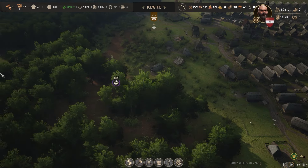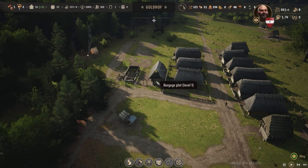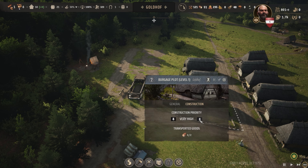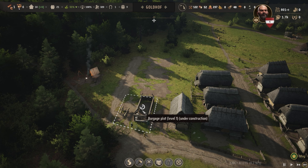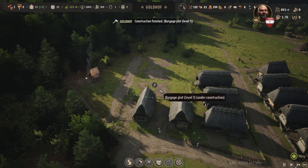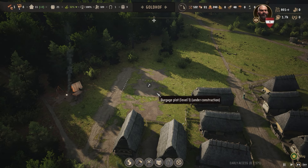Let's go back to our Goldhof and check what's cooking over here. One house is already up, that's nice, let's speed up things a little bit. We have one family and six families doing some work somewhere else, that's fine. Let's get these houses up - two houses, that's nice, so we have one, two, three more over there, okay cool.